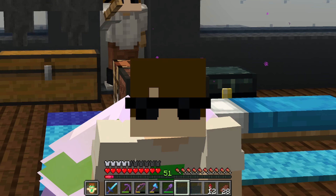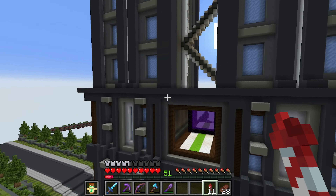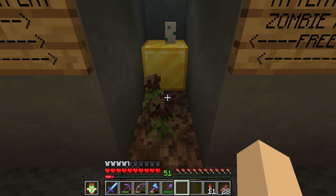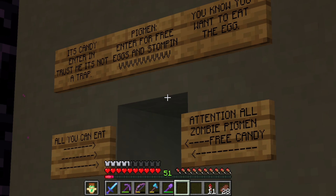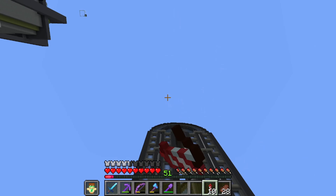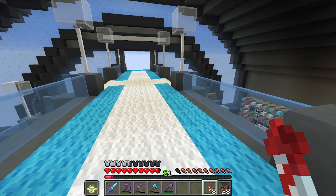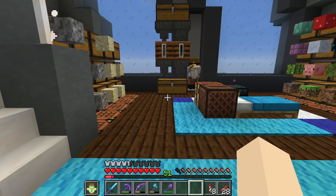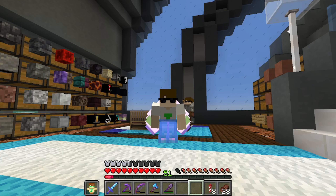One issue with the portal we built down here is piglins, but I've solved that. Any zombie piglins that come through will see the egg, try to trample it, and get hit by the wither roses. I even put a doorbell there and some alluring signs to get the piglins in. There's also a collection area — it might only yield about ten gold nuggets but it's better than nothing. I also need to clean up the bonemeal setup here that I use for my flower farm — it's just kind of been left out.